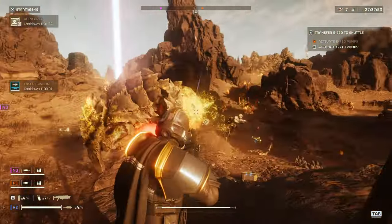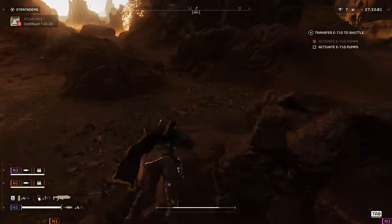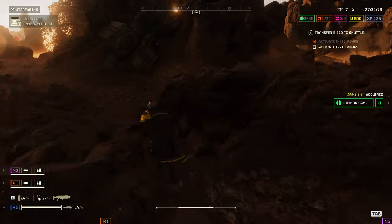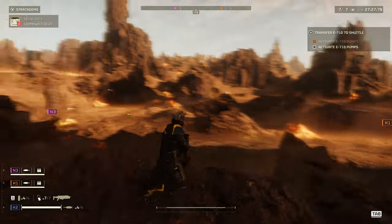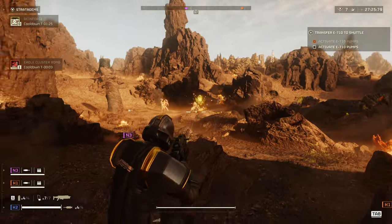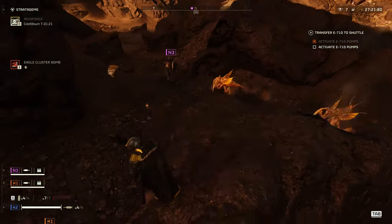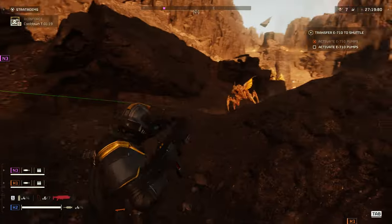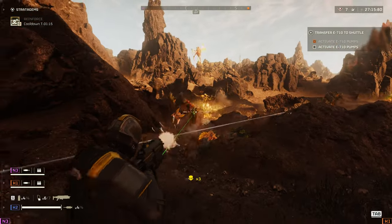However, proper anti-tank guns — i.e. the expendable anti-tank launcher or a Spear — can tear through this armour on a direct hit. The flamethrower is an effective yet risky method to dispatch a Charger, as the flamethrower will ignore physical armour. Several seconds of sustained fire from it will bring down a Charger, but this does force the Helldiver to engage the Charger at close range.